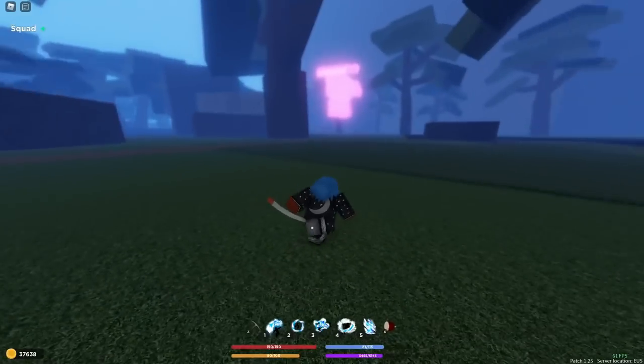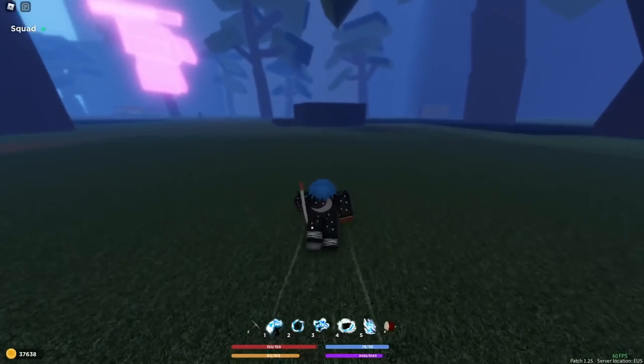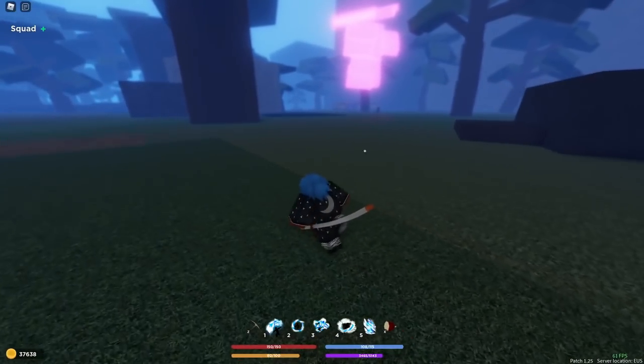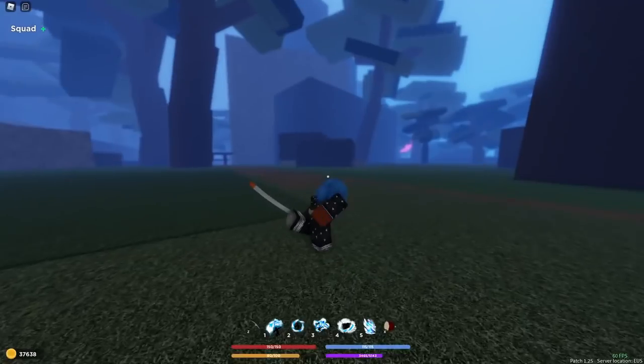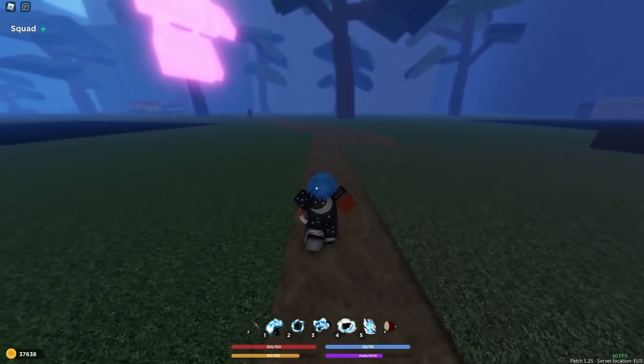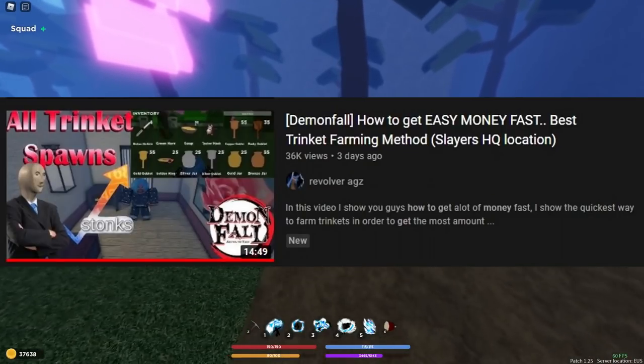If you're struggling to do the Green Demon, you can also farm Zenetsu. He is over here — located in between this little village here and Trinket Mountain. If you don't know where Trinket Mountain is, I suggest you check out this video where I show you where it is.